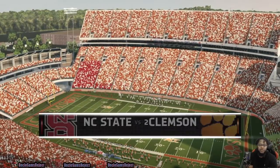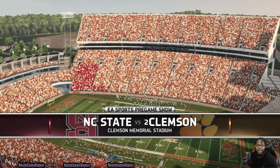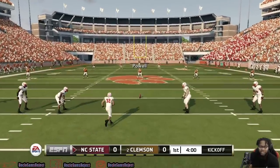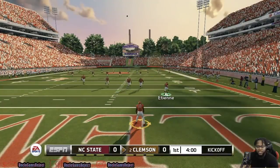All right, here we are. Clemson, South Carolina, Death Valley, Clemson Memorial Stadium. Looking to get a good ballgame out of this. North Carolina State wins the toss, they elected to defer. Clemson's getting the rock first. Trying to see if we can get a decent return here.